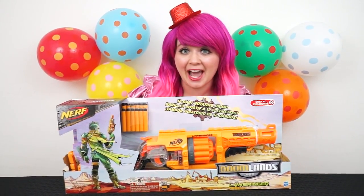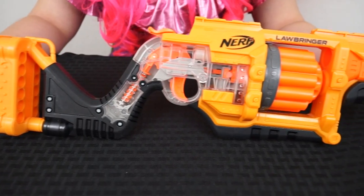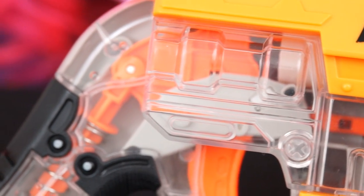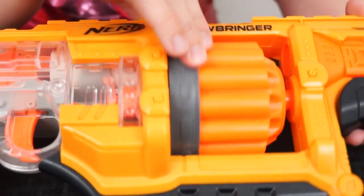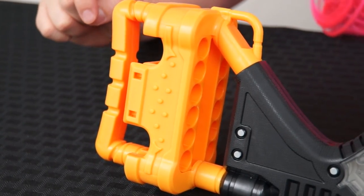Let's take it out of the box and see how it works! Here it is out of the box! Whoa, this is a really cool looking Nerf gun! It's mainly orange, but I really like the clear parts where you can see the insides of the gun. Here's your 12 dart rotating drum, and here's the 12 dart storage on the back. So this gun can actually hold 24 darts total!